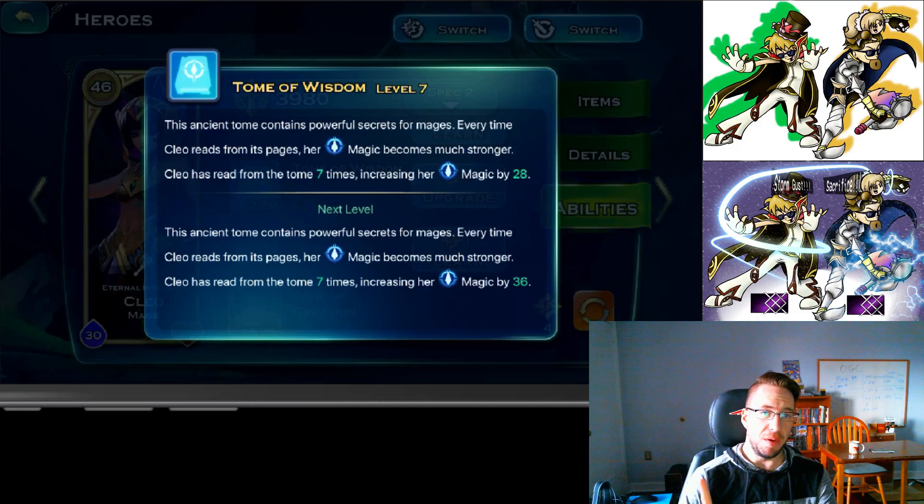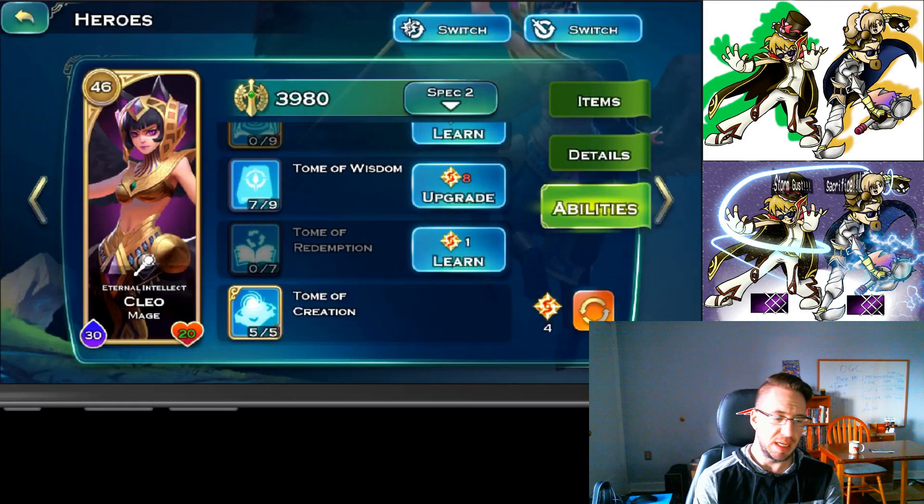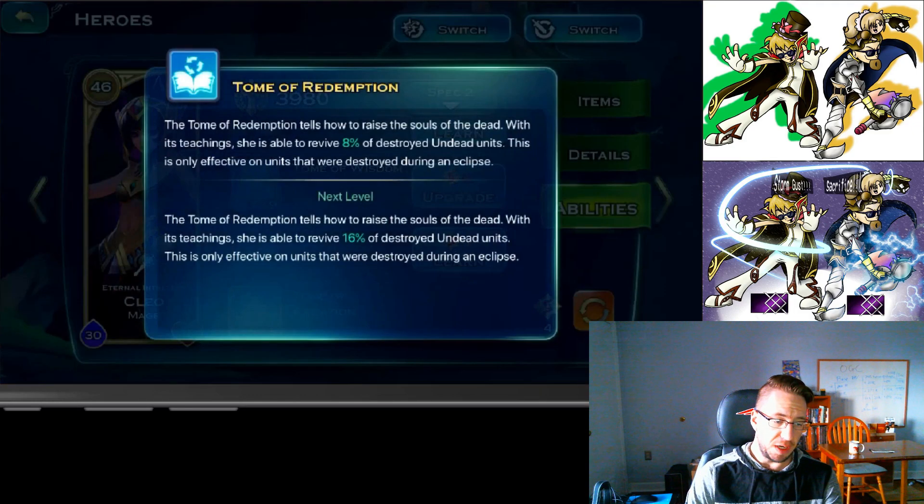Tome of Wisdom increases Cleo's magic stat. It's similar to Avril's mastery — it just increases Cleo's magic. At level seven it's a 28 increase, at level eight it's 36, and so on. It's good for extra skill points.